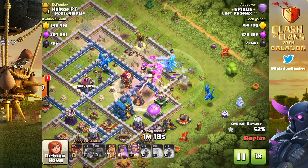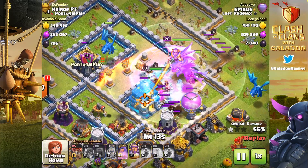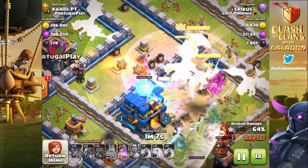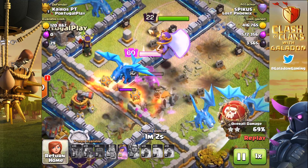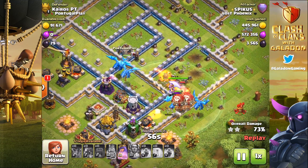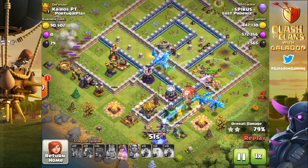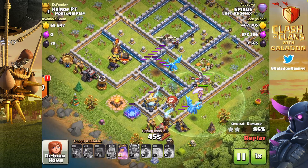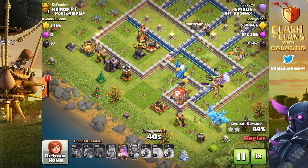Once they finally get the single-target Inferno down, the Giga Tesla is activated — everybody's moving in. Watch as everybody closes in and the Town Hall is just about to go down. There's the ability — will it last long enough? The Town Hall goes down and there's the bomb, and sure enough it just barely protects the Barbarian King, and also those Electro Dragons. This may have been the difference between a two and a three-star attack. Toward the end, not a lot of units remain — the Giga Tesla's bomb most certainly would have taken out the majority of the attacking force and probably held Spikus to a two-star.